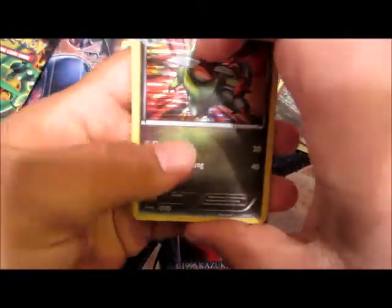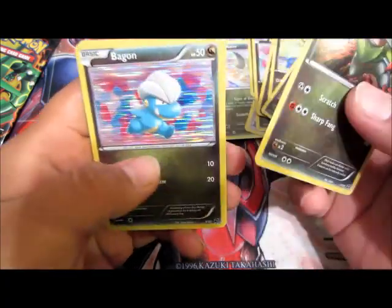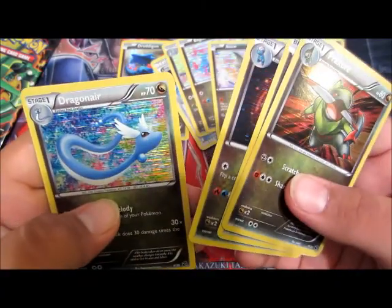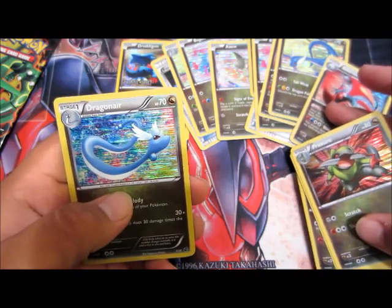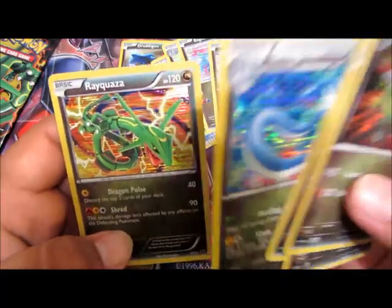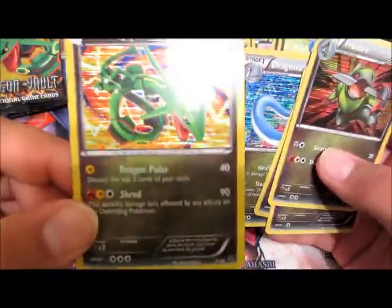Here we go — got a Fraxure, Bagon, a Shelgon, Dragonair — both of them are Dragonair — and then a Rayquaza. I remember that one; it's on the cover of this thing right here. I like that one, it's pretty cool.